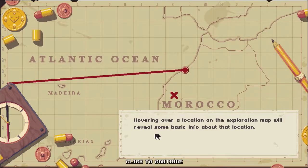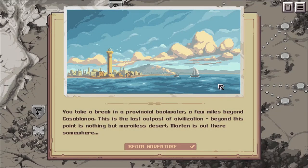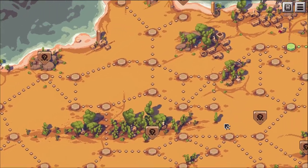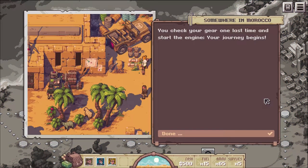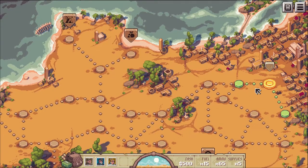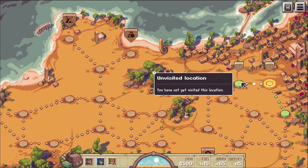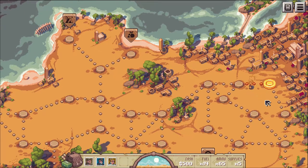Hovering over a location on the exploration map reveals some basic info about that location. This isn't a game I'm well versed in but it seems pretty awesome. In a provincial backwater a few miles beyond Casablanca - this is the last outpost of civilization. Beyond this point is nothing but merciless desert. Morton is out there somewhere. We burn along in a jeep and have fuel as a resource. Your journey begins - somewhere in Morocco.